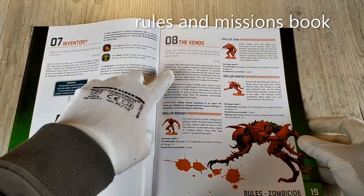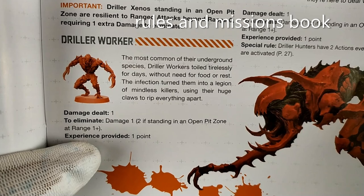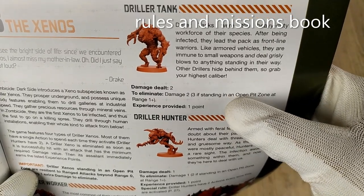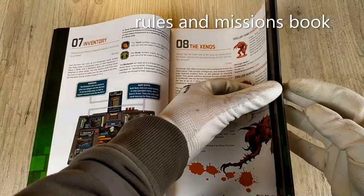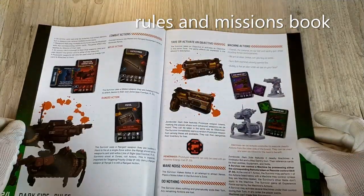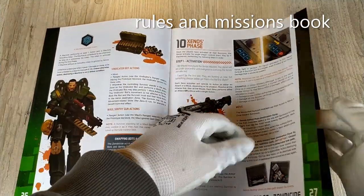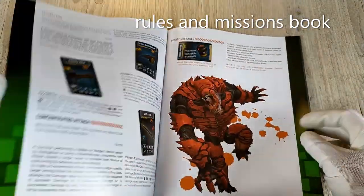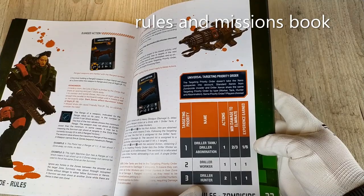The book covers the inventory, the Xenos: the Driller Worker is a normal Driller, but makes 2 damages if standing in an open pit zone at range 1+. The Tank makes 3 damages if standing in an open pit zone. The Driller Hunter makes 2 damages and also has 2 actions. The player phase, the Xeno phase, and combat with priority targeting — starting with Driller Tanks, then Driller Abomination, then Driller Worker, and finally Driller Hunter.